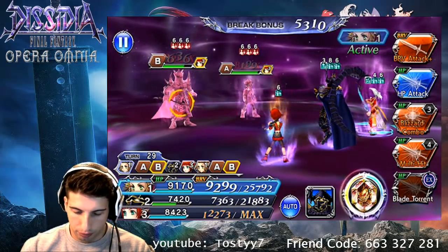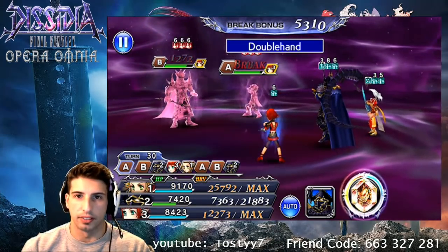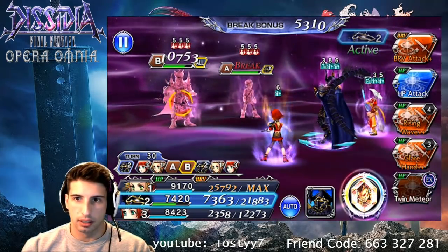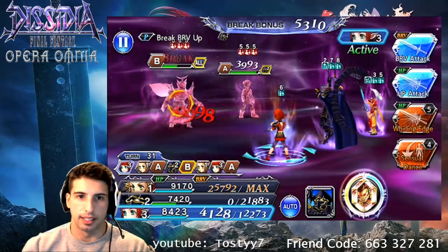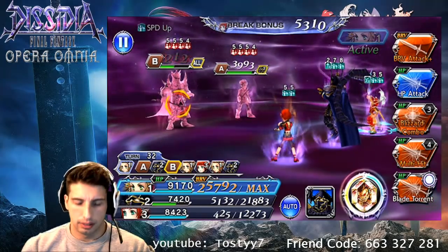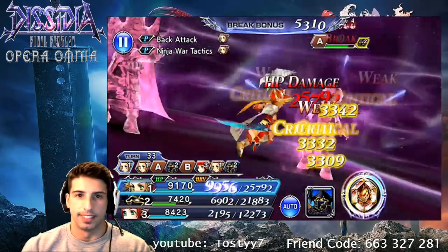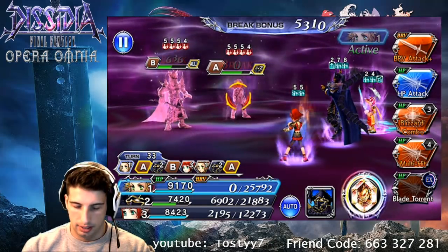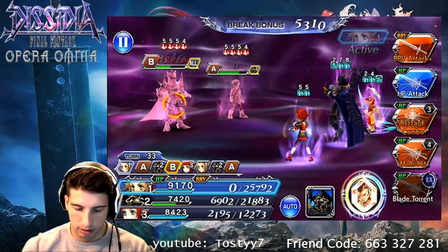I'm just gonna go for a regular brave attack, get some brave up — boom — and he's already at 25,000. He's so good, that rework is so good. Alright, let's go Rising Wave, do as much damage as possible to EX Death right here. We're gonna bring their speed down a little bit. You know what, I'm gonna target Bartz — I wanna break him. He's so fast, always going. EX Death is attacking everybody, so let's go multi-hit on him.